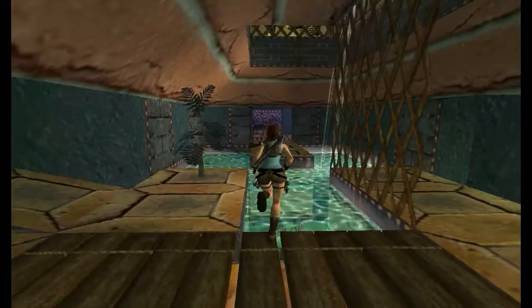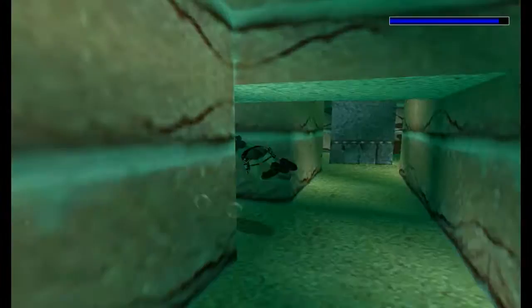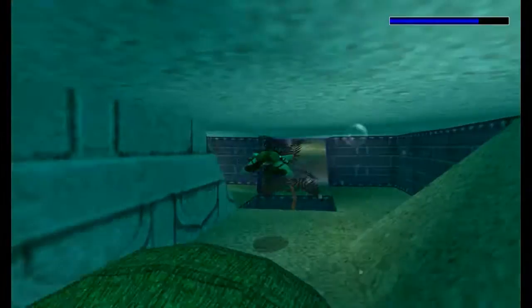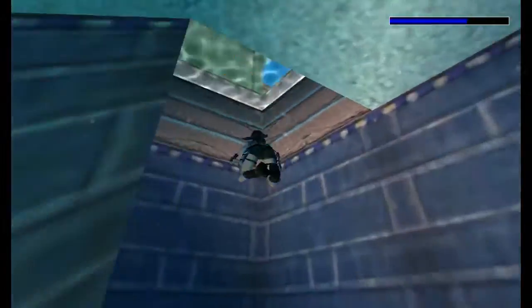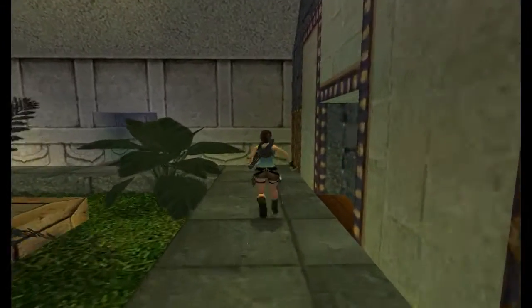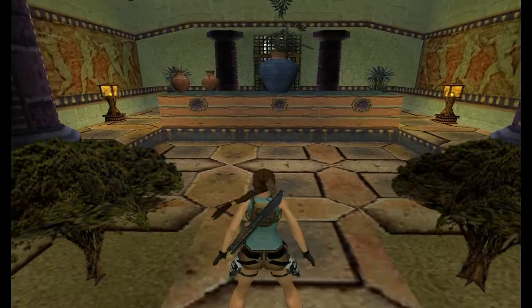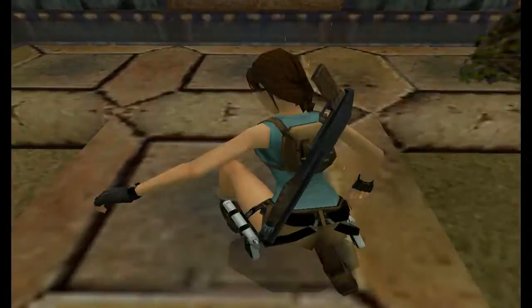So we need to hop back into the water and go through this passage that we went the first time round, and head towards where the boulder was. But take a left, because there was a well-hidden passageway right here — it took me a while to realise that was there. So just like before when we collected Daniel's reward, we need more rewards — we need three more. And these three receptacles are where they will go.